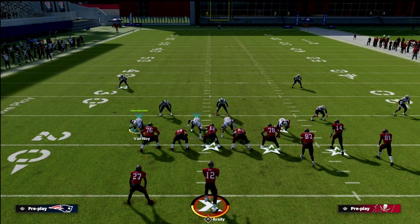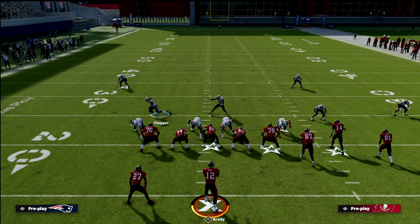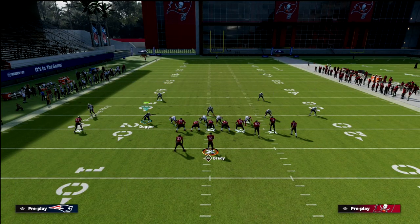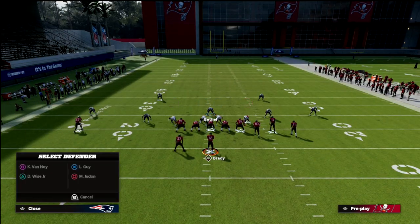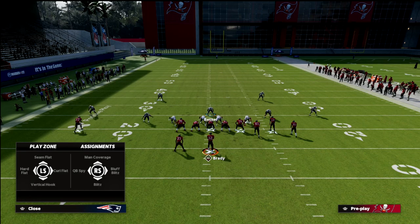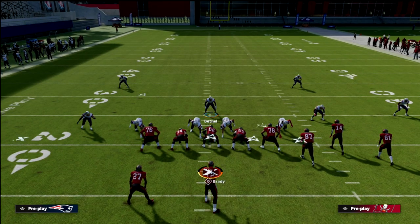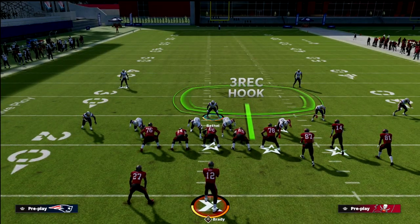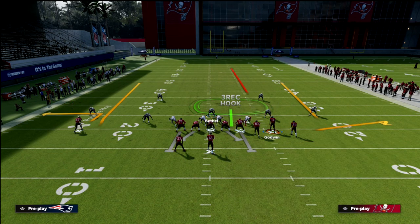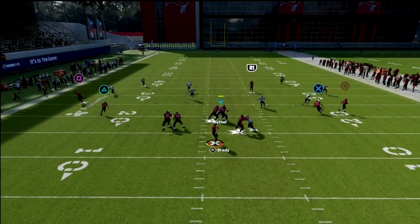Another thing we can do — if you want it to be a little safer — you could take this guy and throw him into a middle third, creating kind of a cover three. Then instead of dropping a spy on this play, we're going to drop the defensive tackle on the left side of the screen into a vertical hook. Then shade down and create your coverage. You'll see the middle third and the vertical hook flow into the same general area.